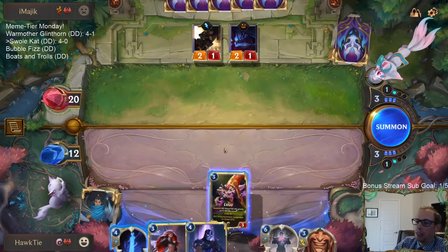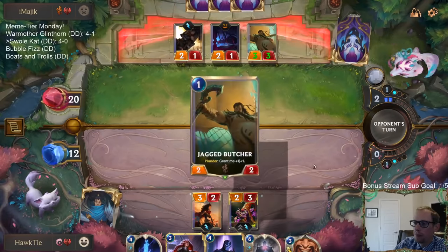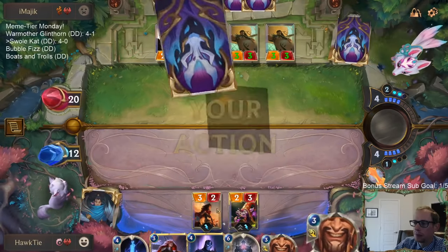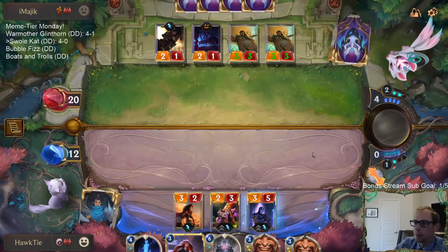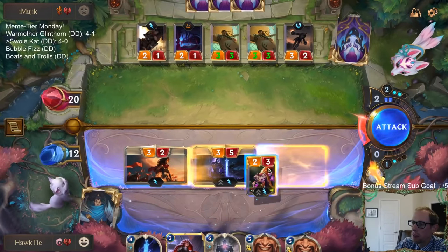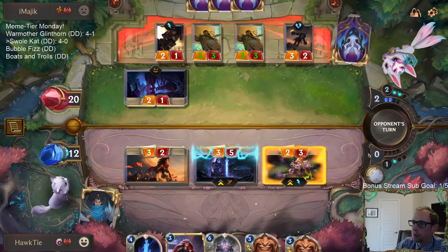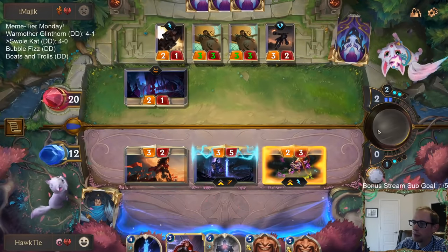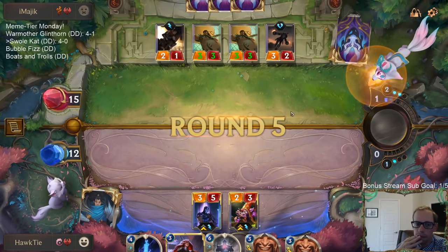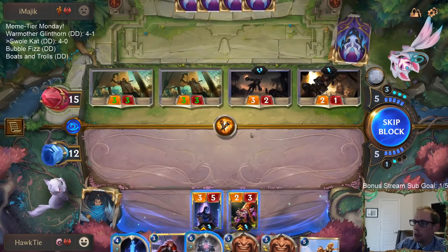I could play Katarina and get the Blade's Edge and do one damage to something, but I think I'm supposed to just try to curve out with my stuff. There's a barrier - coming in hot! All right, we got two supports in. I kind of want to just Whirling Death a couple of times, but I guess we've got to be worried about Transfusion though.